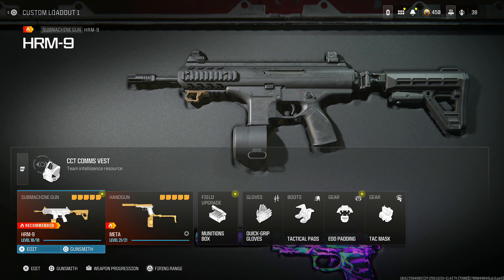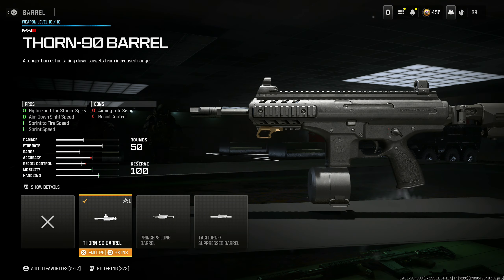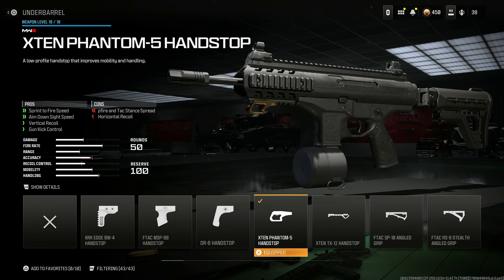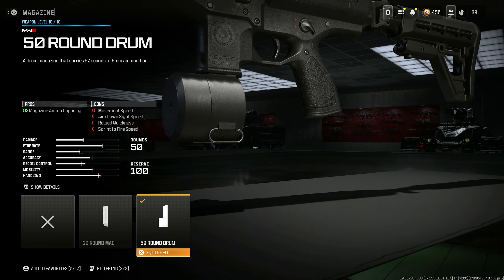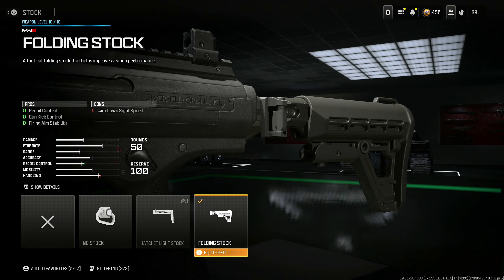Next is an absolutely amazing SMG to use in multiplayer — the HRM-9. Throwing the L4R Flash Hider for muzzle flash concealment, recoil control, and gun kick control at the cost of aim down sight speed. Throwing the Thorin 90 Barrel for hip fire attack spread, aim down sight speed, sprint to fire speed, and sprint speed at the cost of aiming idle sway and recoil control. X10 Phantom 5 Hand Stop for sprint to fire speed, aim down sight speed, vertical recoil, and gun kick control at the cost of hip fire attack spread and horizontal recoil. 50 round drum, because that's really the only choice. And last but not least, the Folding Stock for recoil control, gun kick control, and firing aim stability at the cost of some aim down sight speed.